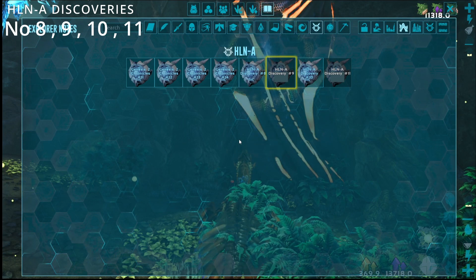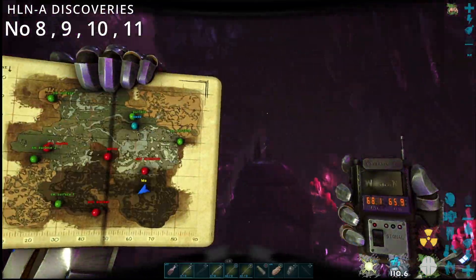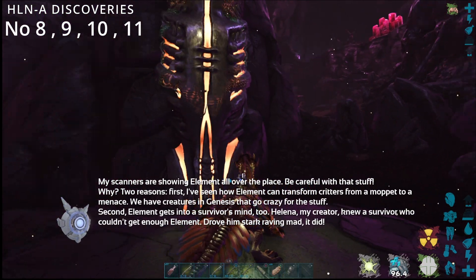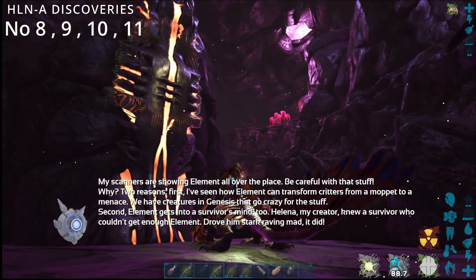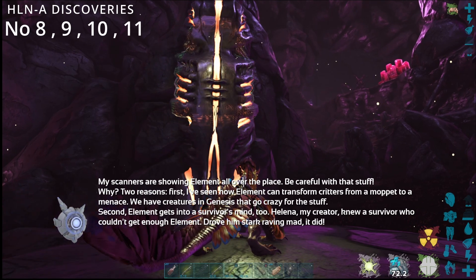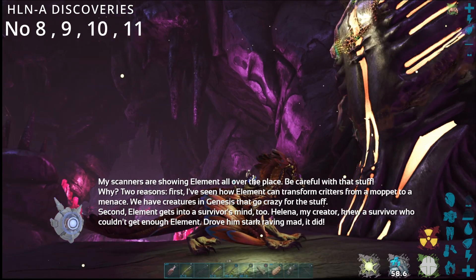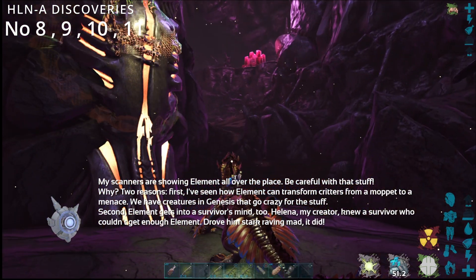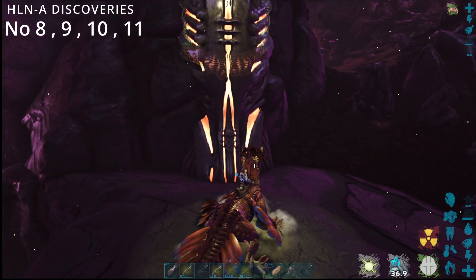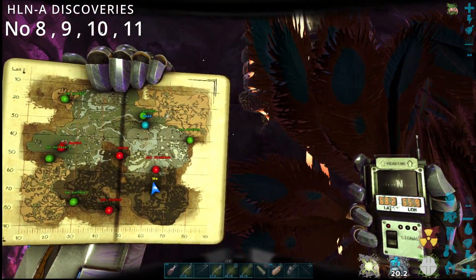Now time for number nine. My scanners are showing element all over the place — be careful with that stuff. Element can transform critters from a moppet to a menace, and element gets into a survivor's mind too. Helena's creator knew a survivor who couldn't get enough element, driving stark raving mad it did. That's your number nine Helena, at 68.2 by 65.9.